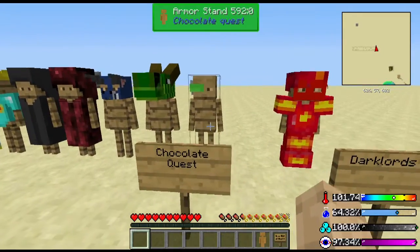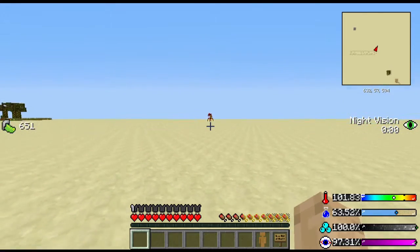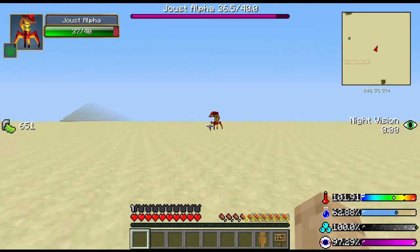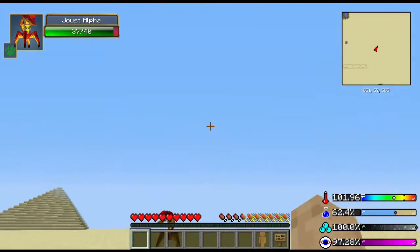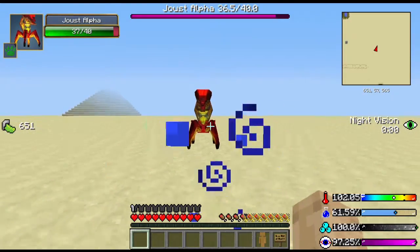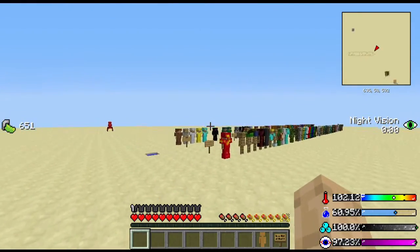Next up, Chocolate Quest, which comes with a lot of stuff. You got the scouter, which gives you night vision, and also when you run up to a mob it gives you this little boss bar which tells you the health of it. If you take it off, that boss bar goes away. That's what the scouter does — you can't craft it, you have to find it.